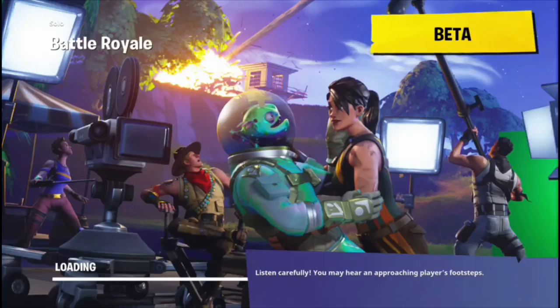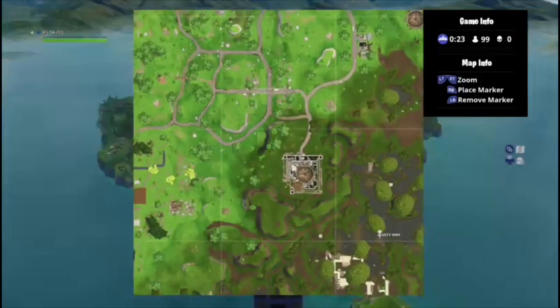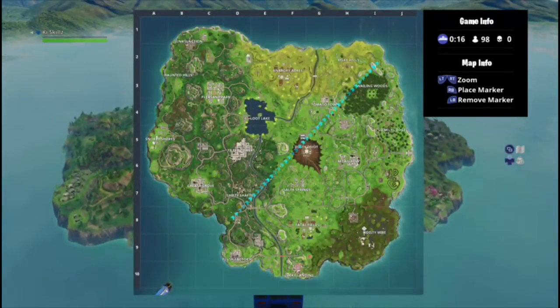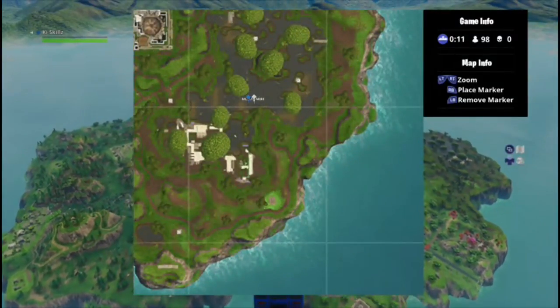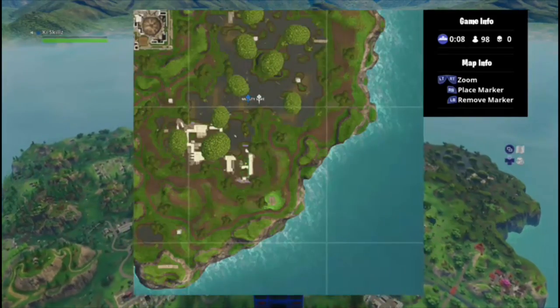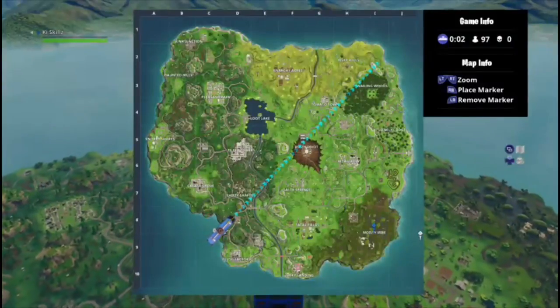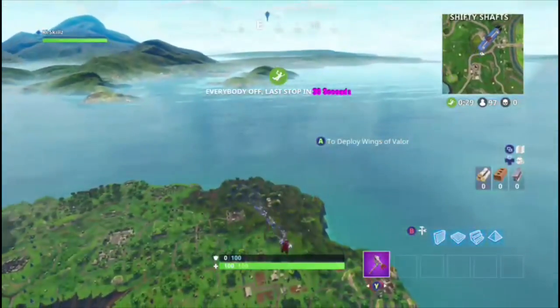So anyways, I'm gonna show you guys exactly where to get it. Where you're gonna want to land — you see the T in Dusty? Right underneath that T. I'll show you exactly where — right there, right underneath the T. It's directly underneath it, just watch.